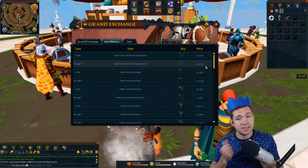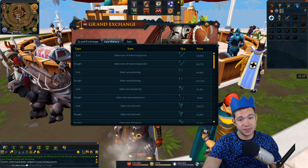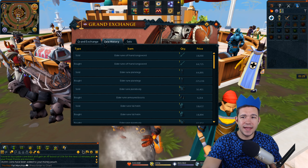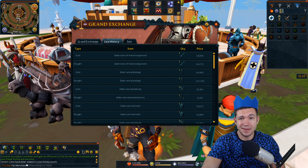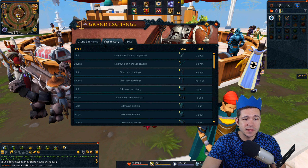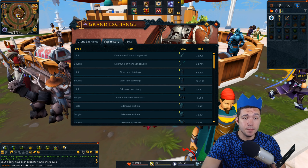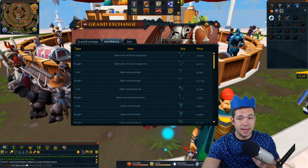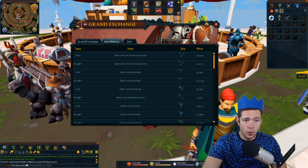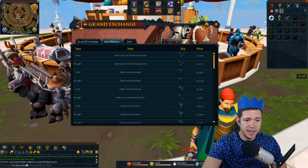The Elder Rune Offhand Longsword: non-instant sell is 64.7K — that is a massive profit. Let's do a quick one-day calculation. 18,000 times 100 times 6 equals 10.8 million gold for one day of buying these. Then the profit each: 65,000 minus 18,000 equals 47,000 gold each profit.